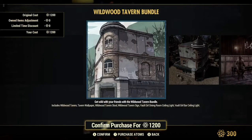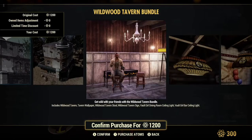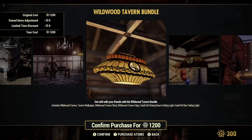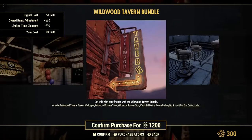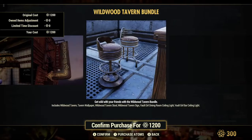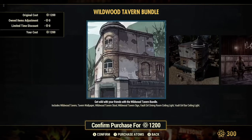I'm going to have the atoms for that. It includes the Wildwood Tavern, Tavern wallpaper, Wildwood Tavern stools, Wildwood Tavern sign, Vault Girl dining room ceiling light, Vault Girl bar ceiling light. Sweet — 1,200 items. That's pretty decent for a new bundle.